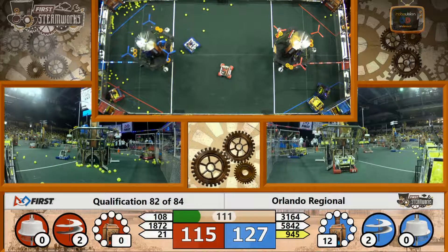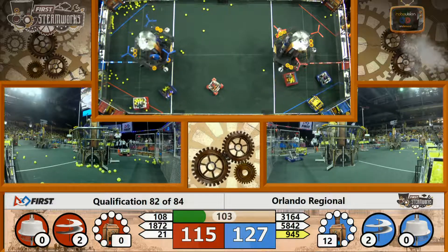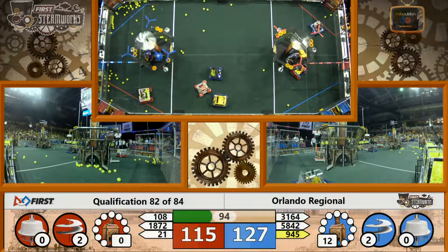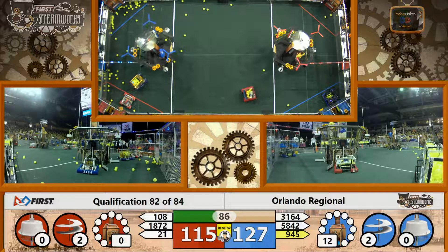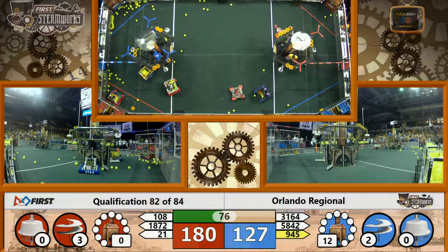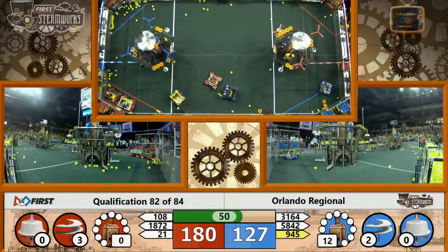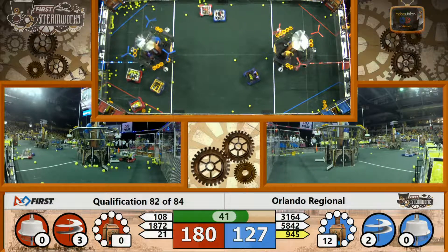Team 3164, the Stealth Tigers delivering a gear over to the Blue Alliance. Blue and Red Alliance both have two rotors spinning each. Here comes Team 108, the Sigma Cats trying to get a gear over to their pilots. Here comes Team Banana 945 as well as their partners Royal Robotics trying to get more gears to the Blue Airship. On the other side there it's 3164, Stealth Tigers delivering a gear. Team 1872, the Steel Lions doing an excellent job trying to play defense, trapping all three of the Blue Robots over on the blue side of the field.